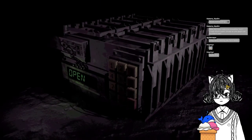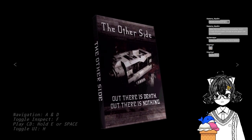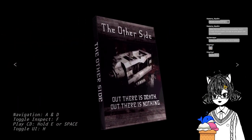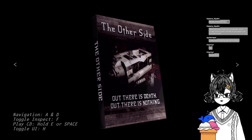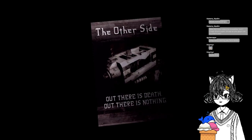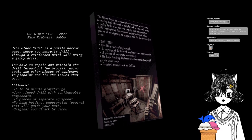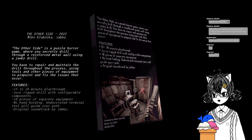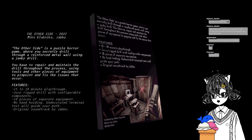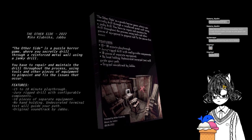Three, seven, two, one — I'm gonna write that down anyway. All right, we did get game number one, so that is going to be The Other Side. Out there is death. Out there is nothing. The Other Side is a puzzle horror game where you secretly drill through a reinforced metal wall using a janky drill. You'll have to repair and maintain the drill throughout the process using tools and other pieces of equipment to pinpoint and fix the issues that occur. Petro's 15 to 18 minute playthrough. Oh no. I guess we won't get through this entire one.